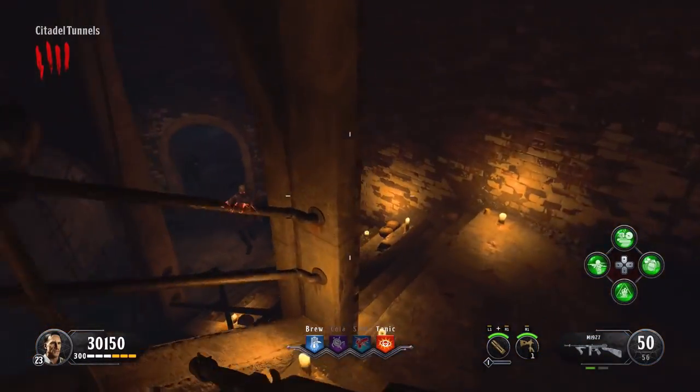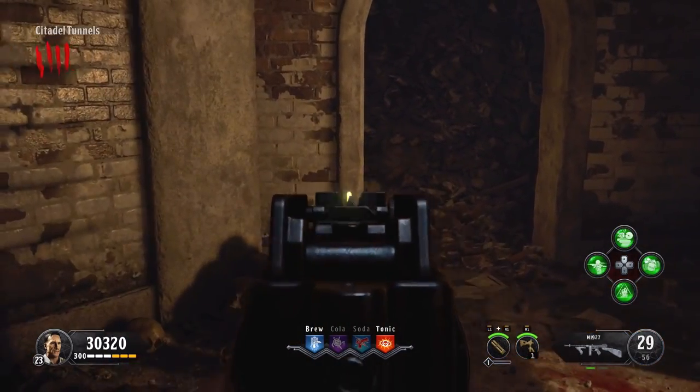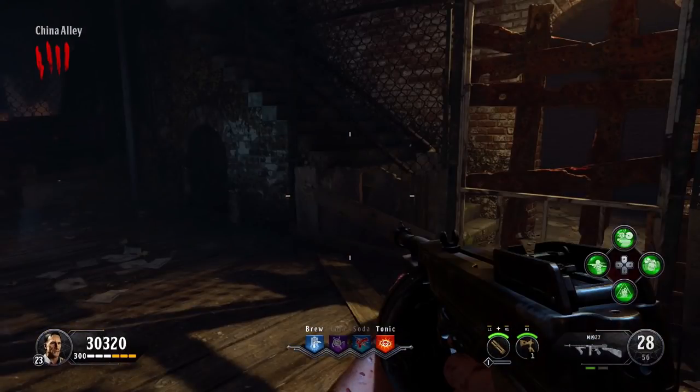There are two other possible spawns for it. Just come down the stairs here, get the zombies out of your way, and on the left it can also be in that doorway. Alternatively, the third possible spawn is just here towards where that wood is on the right-hand side of my screen.